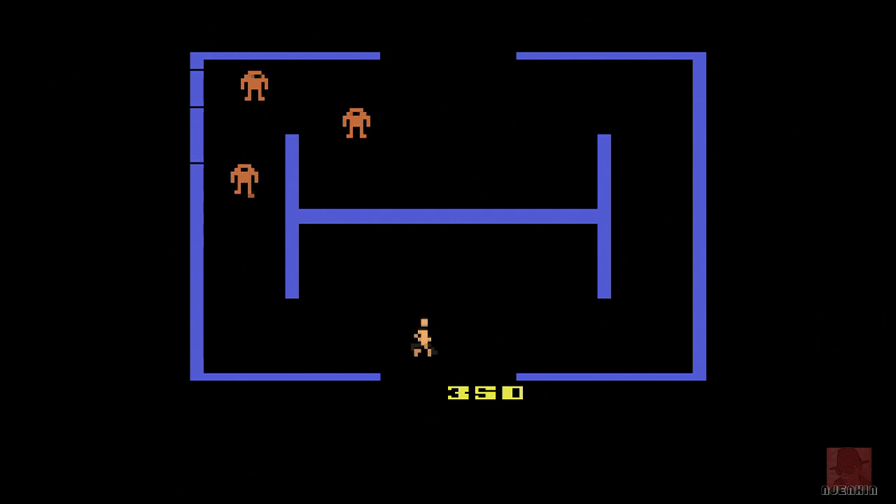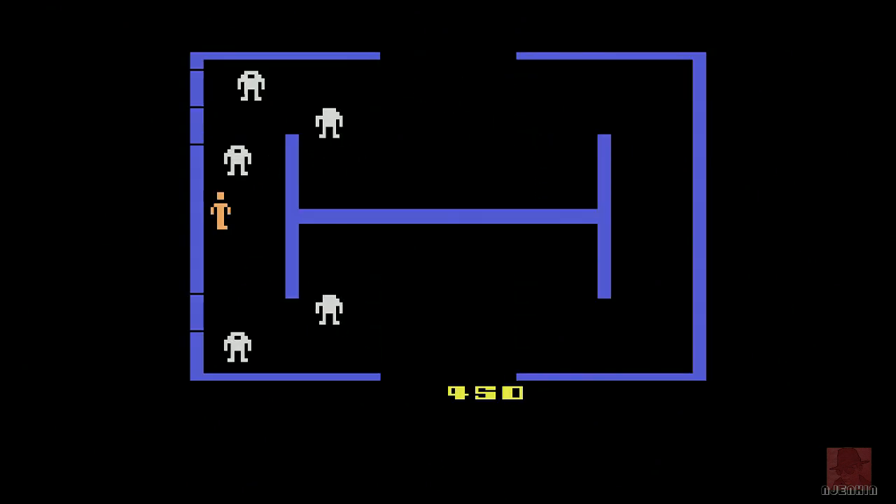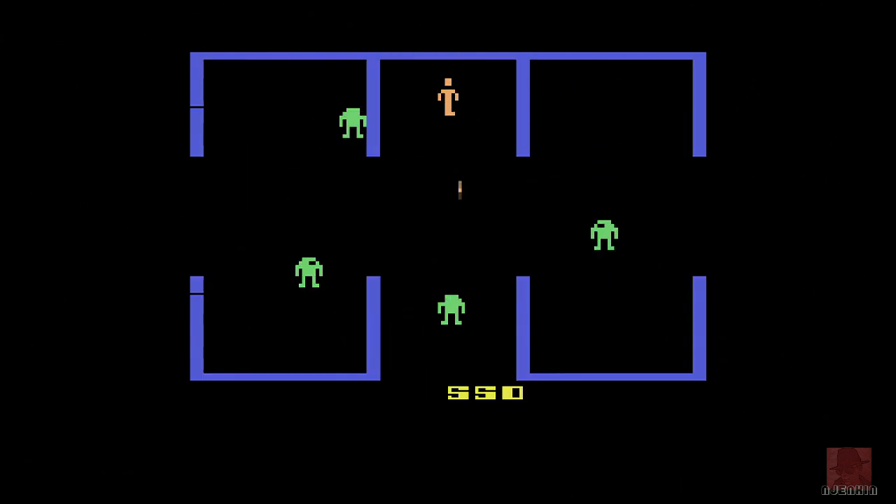There must be a mode where we can get Evil Otto to show up. He's like a bouncing ball that will follow you, and that adds an extra dimension to the game. He was certainly in the arcade, so hopefully he's in this version as well.